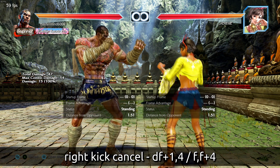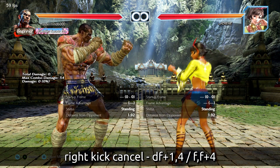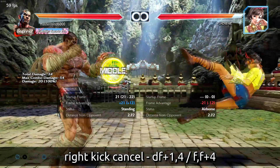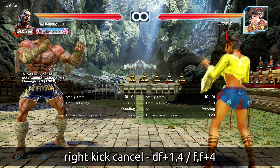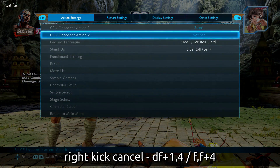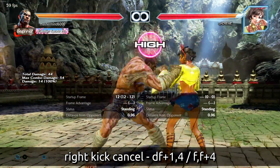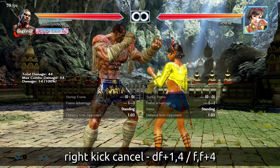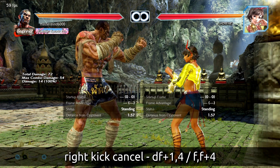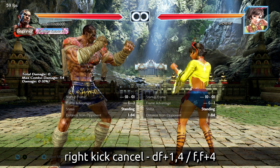Sidestepping to the right beats almost all of these options. Also, these are not fast — unlike characters with stances like Leo or Josie who can trap you with a huge frame advantage, in Fahkumram's case that is not true. For example, the 4-3-1 cancel into the elbow: if they block the 4, they have 17 frames to beat you out. The 4-3-1 and 4-3-4 options are 17 and 18 frames respectively — you have all the time in the world to beat those out. You can stuff this, but there's a counter to everything.